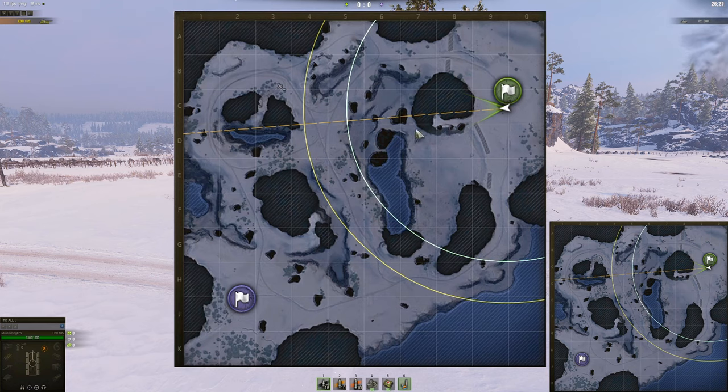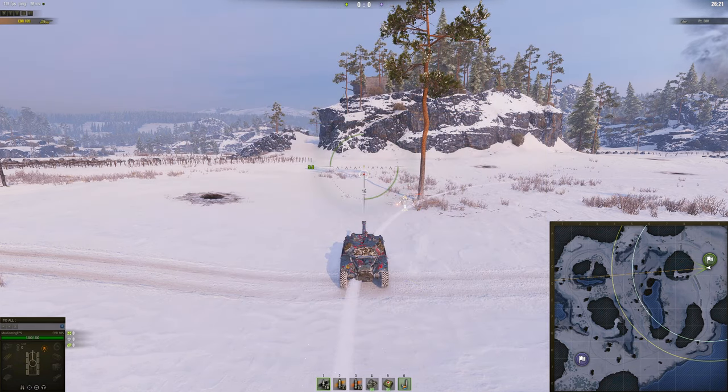For light tanks, there is a spot in D7 as well. TDs can see up here or even support your medium tanks around here. Let's now get into the spots.